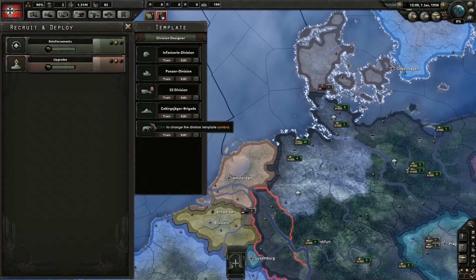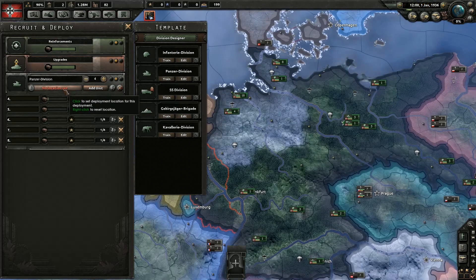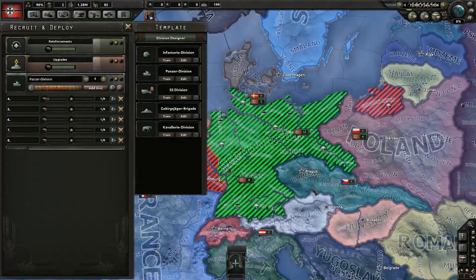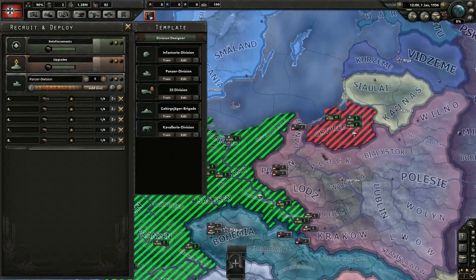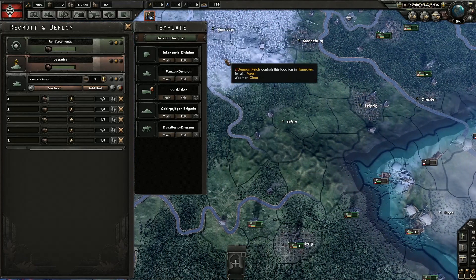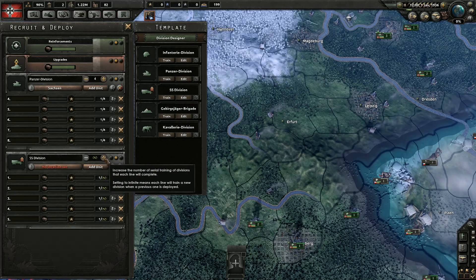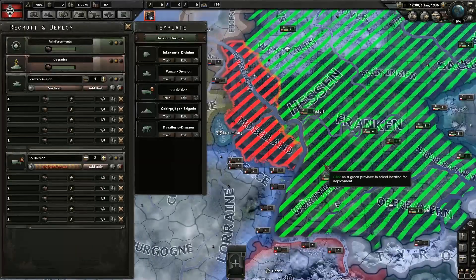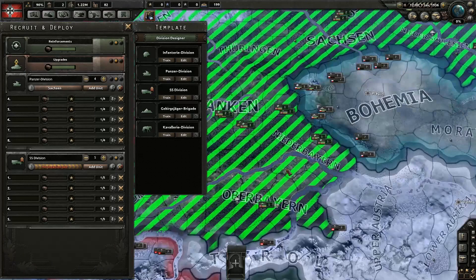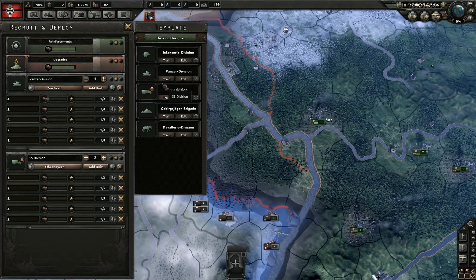So we have no units in training. Let's get some panzer divisions with five — we'll build 20 of them. We're going to have to go after Poland for a little bit. Let's give them Leipzig, which is actually Saxony. Five units of the SS division. We'll put some intimidation factor in there, so we'll drop these in over Bayern.